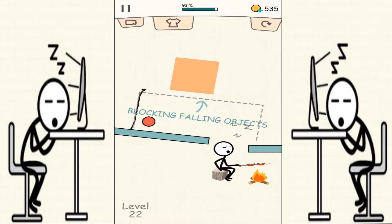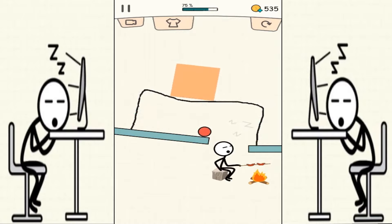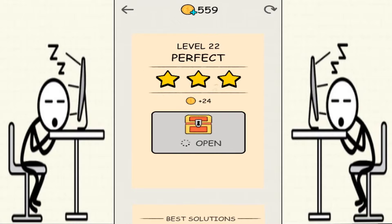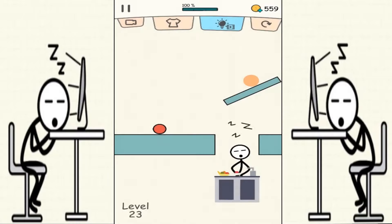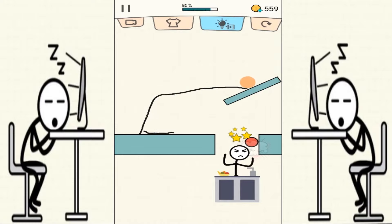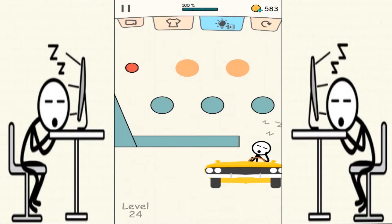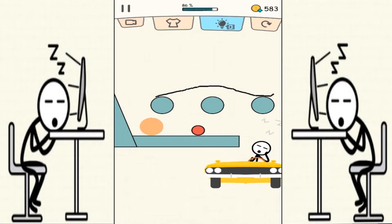Now we have to draw a line to block that square from falling down — that's how you do it, draw a line to cover the square. And what we're gonna do next is make sure that this ball doesn't hit that obstacle. There are two balls over there, so just draw a line on top to prevent them from rolling and catching up with the red ball.